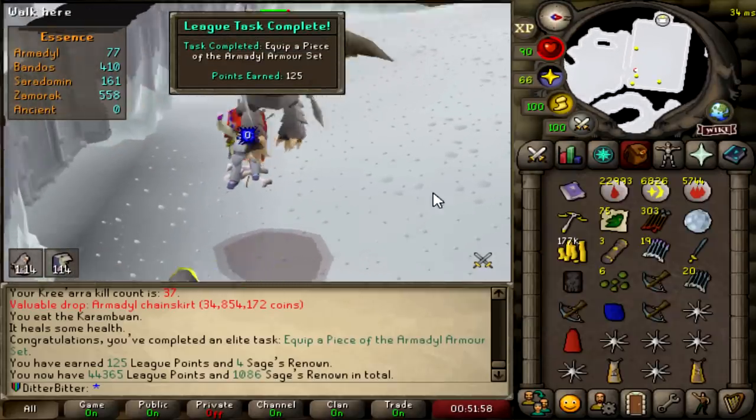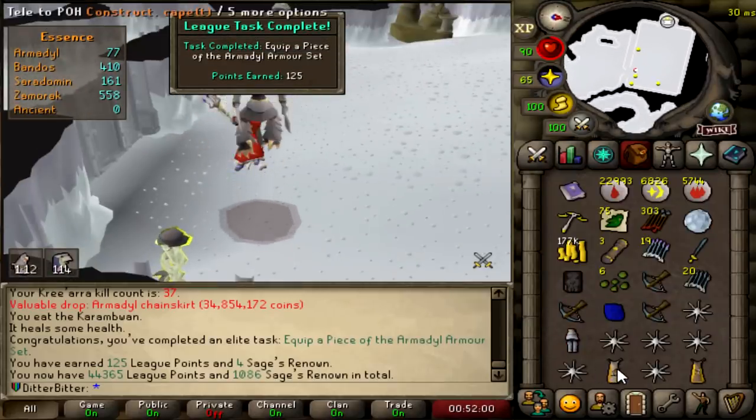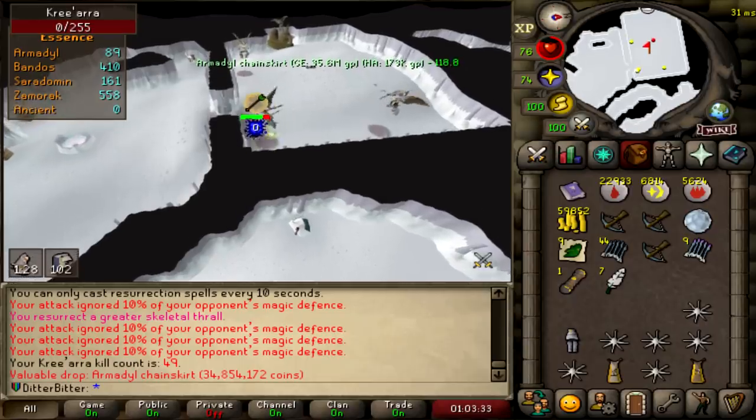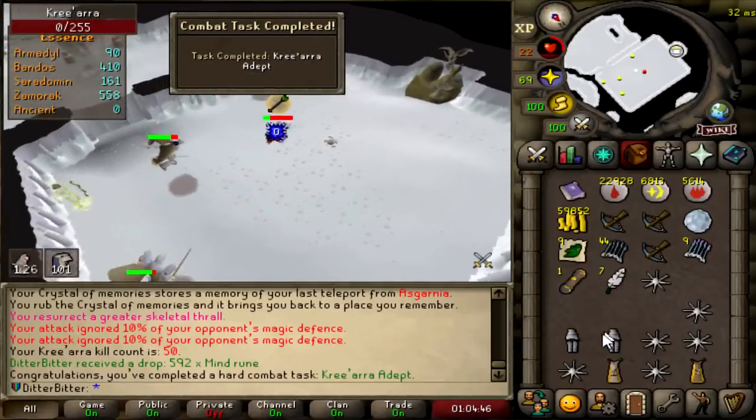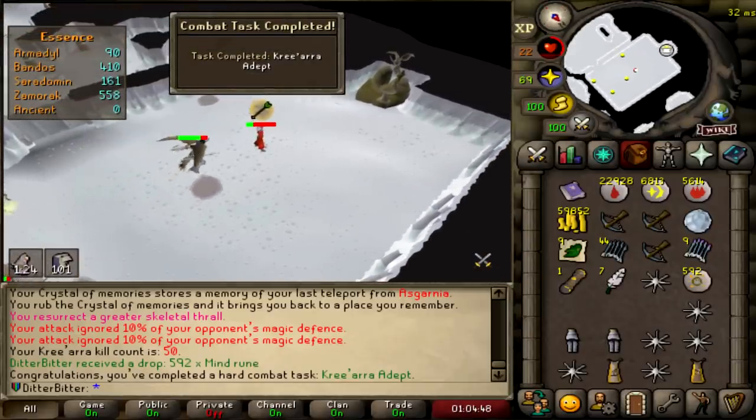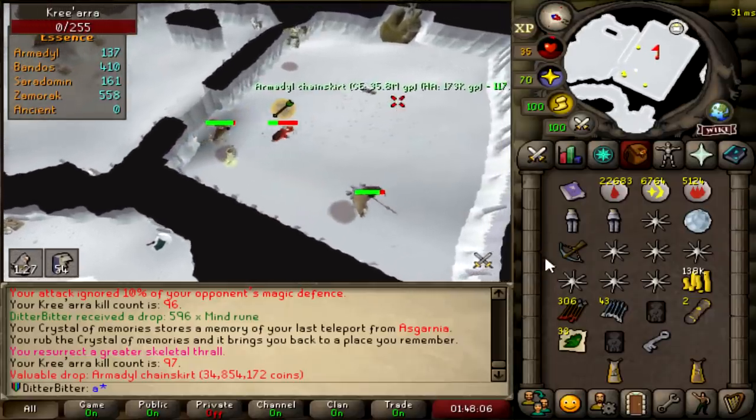125 league points, 44,365. I could get used to this method. I just got a dupe armor chain skirt. I just got Kree'arra adept — probably 50 kills or something. Third armor chain skirt! 7 KC.